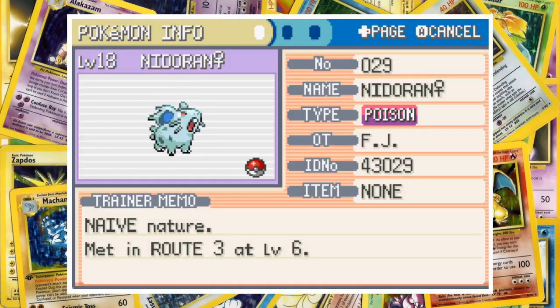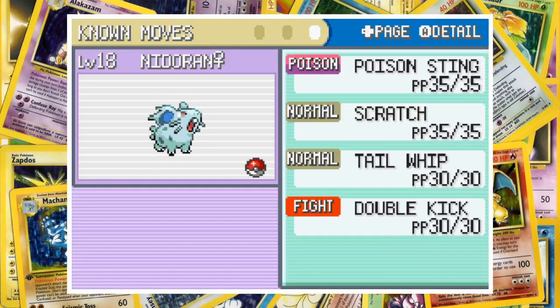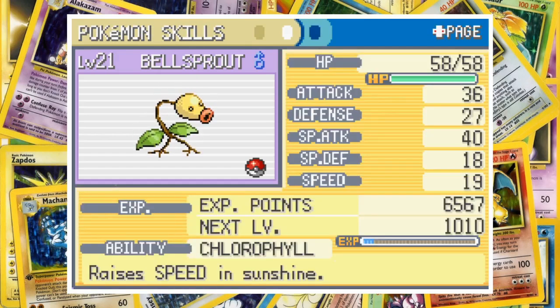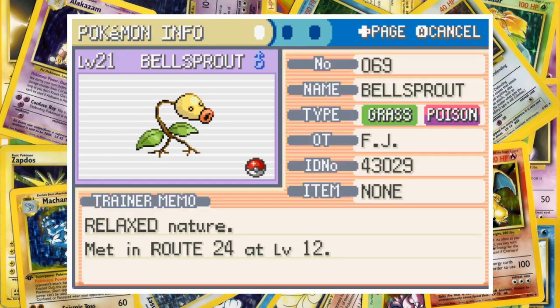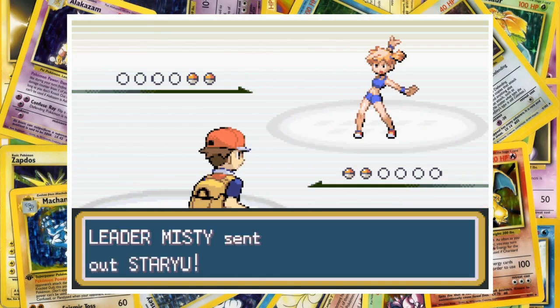This is going to seem like it was deliberate because it's going to help me, but I got Nidoran and Bellsprout's levels backwards. Unfortunately Bellsprout was level 20 when I realized and I hadn't saved since I started grinding, so yeah — my bad. In my defense I did tell you I was going to mess this up a lot. It's not a good defense, but that is my defense. Okay, let's get into the battle.